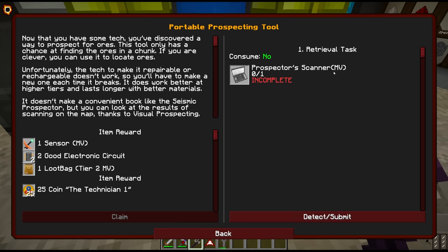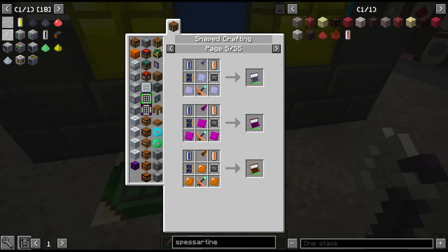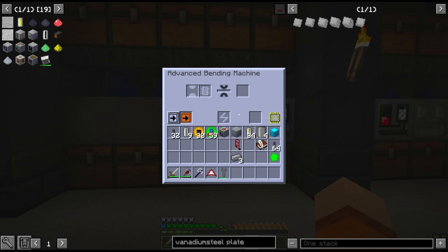It doesn't look too bad. I assume the different plate materials determine the durability. 144,000 durability for the elven element version - we're not getting that anytime soon. We have to pick an appropriate material. After looking through a couple of our options, I think vanadium steel is going to be our best bet at this point in the game.